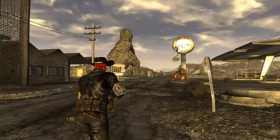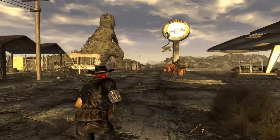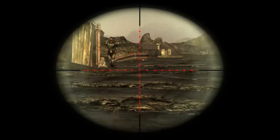The anti-material rifle can fire a total of 470 shots, the equivalent of 59 reloads from full condition before breaking.